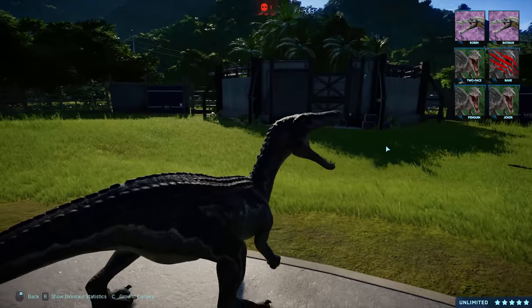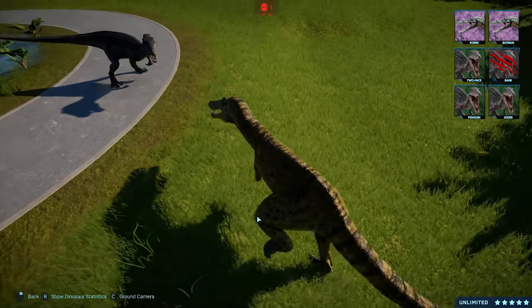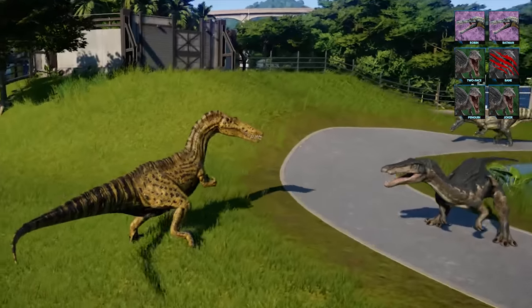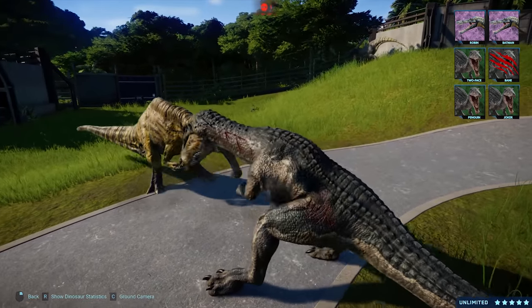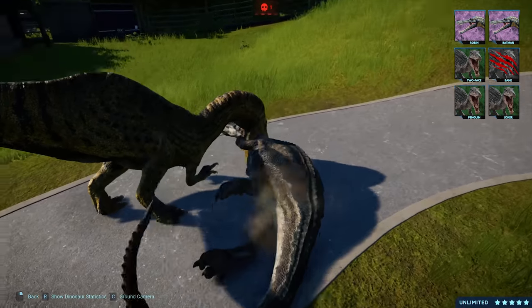Two-Face gets a first hit on Robin and gets the two-hit combo. Robin answers back with a counter hit, and Robin quickly goes for the headlock. Two-Face counters, misses, and he goes down.